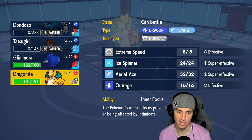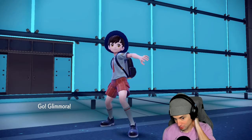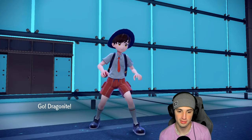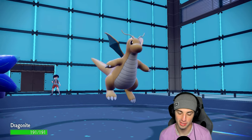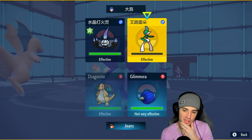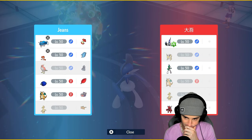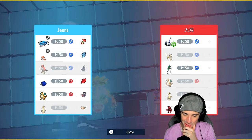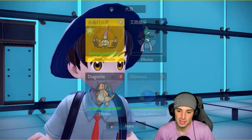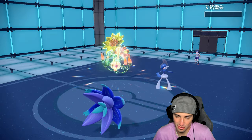Tatsugiri has to take a Sacred Sword which is going to sting — wow, that hurt. Do we think they have Goldigo? That's the real question. Extreme Speed is going to be our friend here. I don't think they have Goldigo. E-speed is going to fly and finish you off — we're locked into that. Chandelure looks like it's going to outspeed us.